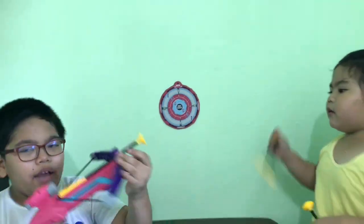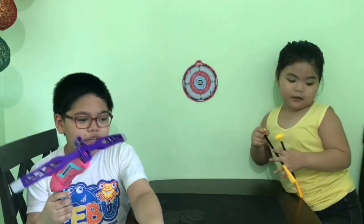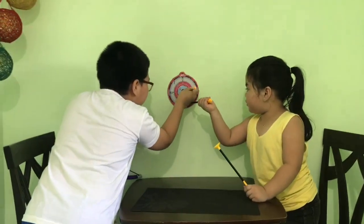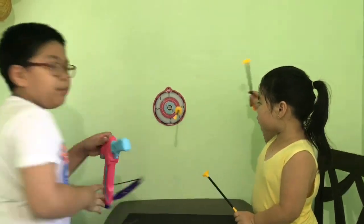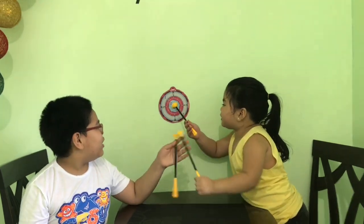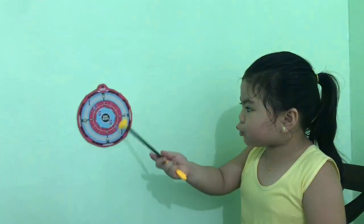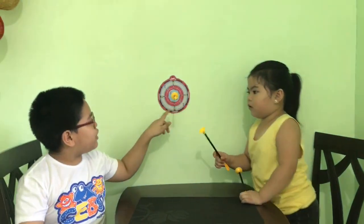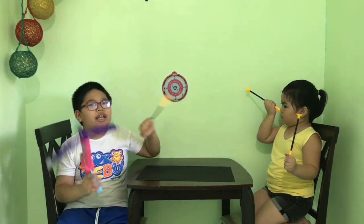For example, if I shoot the crossbow and it lands on the number three, that means I get three points. If you get the black part, you lose back to start. But if you get the middle — the bullseye — you automatically win because that's the most points. It's like ten points.